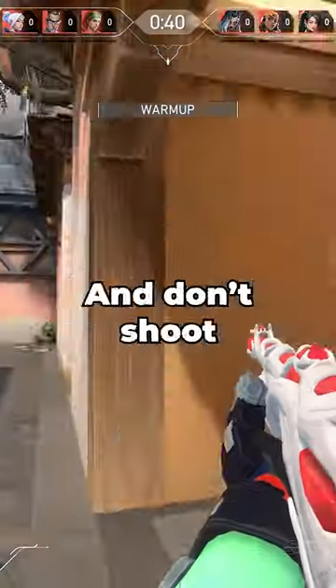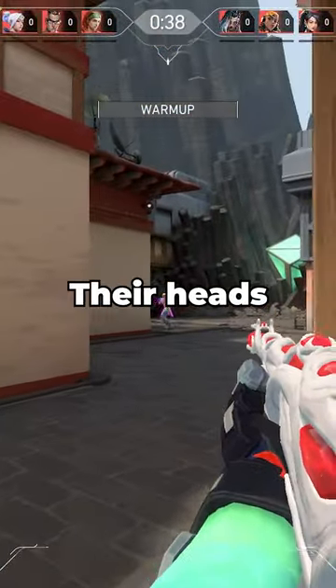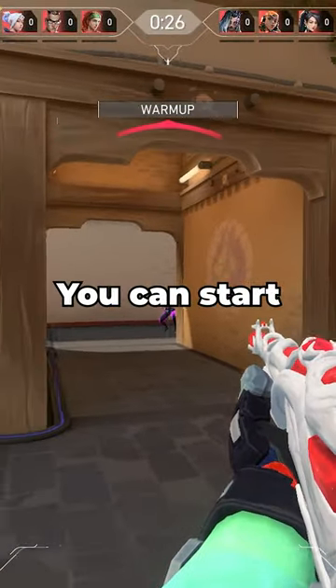Next, go into a deathmatch and don't shoot the enemies — just track their heads until you feel comfortable, and then once you feel confident you can start shooting.